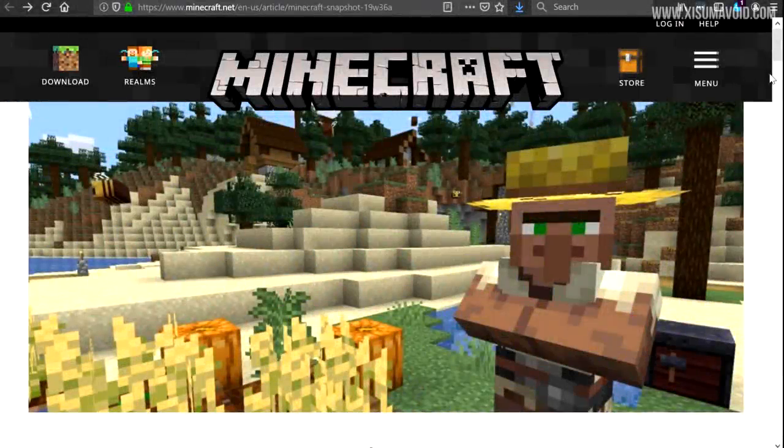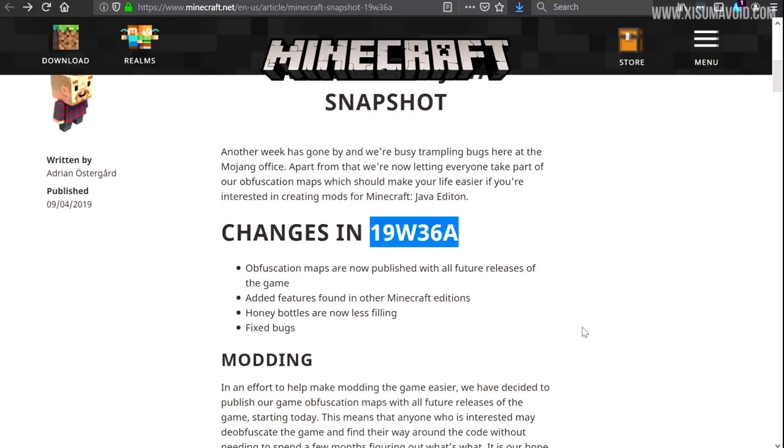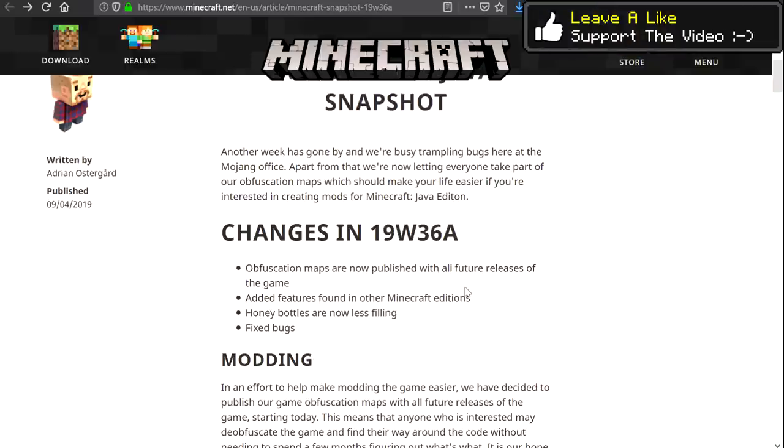Welcome back to another Minecraft update video. It is snapshot 19w36a and this comes with some absolutely massive news. There are also changes to the bees and some new features migrated from other versions of the Minecraft game that we're going to discuss in this video.